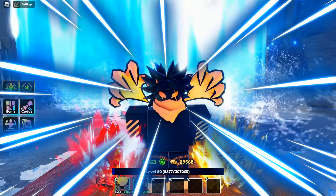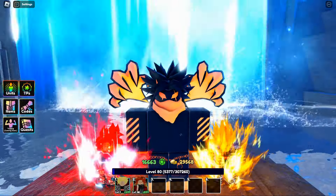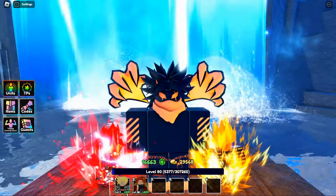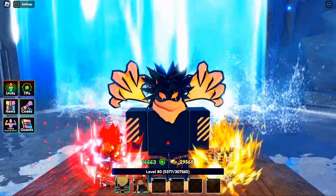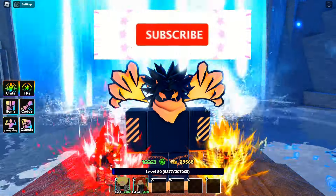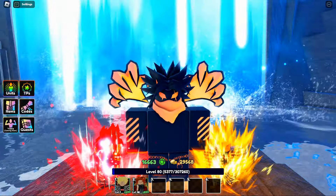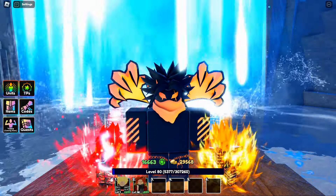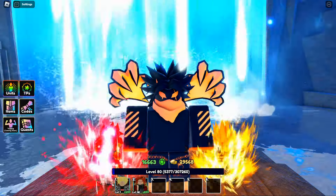What's good y'all, it's Tomorrow123T. We're back with another Anime Last Stand video. In today's video I'm going to be giving y'all the ultimate beginner's guide — going over all the codes in the game, the tier list for meta characters you need to summon for so you don't waste any emeralds, and the fastest way to farm emeralds to get super OP. Make sure you like, comment, and subscribe — I'm on my road to 10K subscribers. Let's try to get this video to 200 likes.